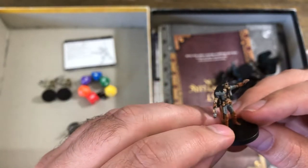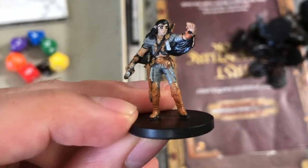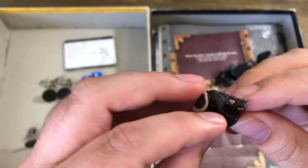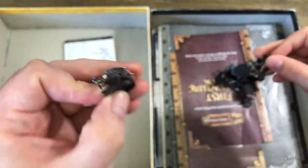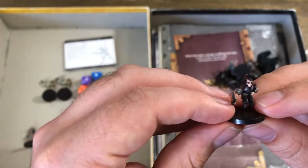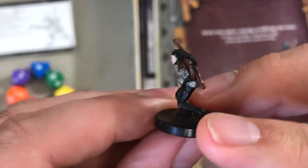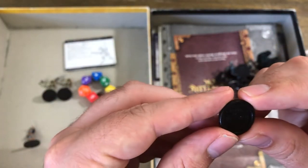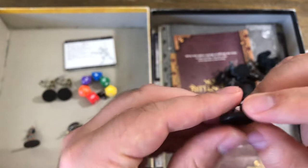This is Aramil the Adventurer. Then we've got a Diorat — nothing like a good old Diorat. This is Lita, she is the rogue. And this is a Kobold Skirmisher.